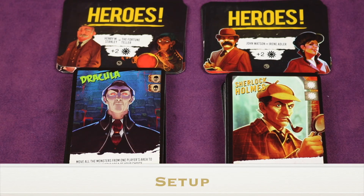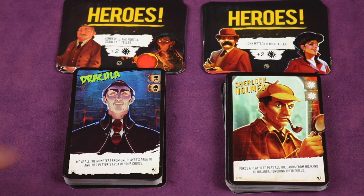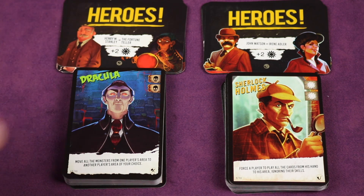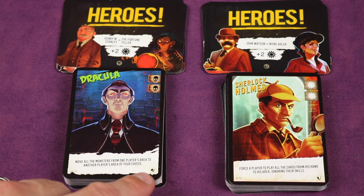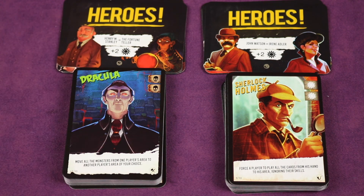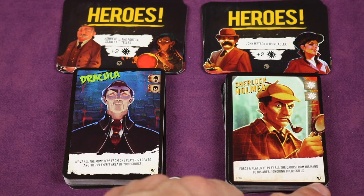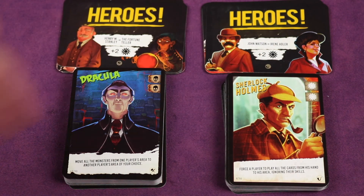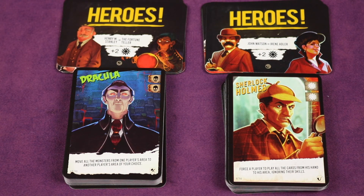The game comes with two decks of cards, and each deck consists of character cards and faction cards. The London After Midnight deck is denoted by a stake icon on the lower right of the character cards and the lower middle of the faction cards. The Sherlock and Hell deck has a pipe icon on the bottom right of character cards and in the middle of the bottom of faction cards, so you can tell which deck is which by looking at those icons.